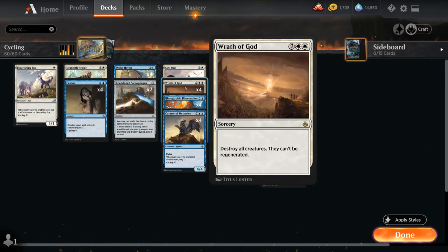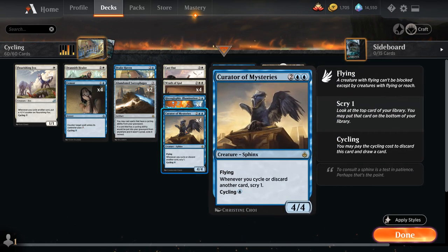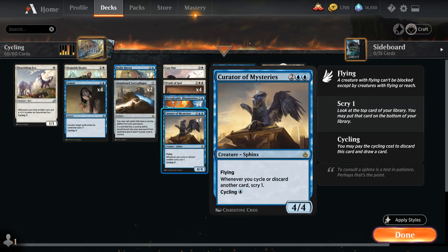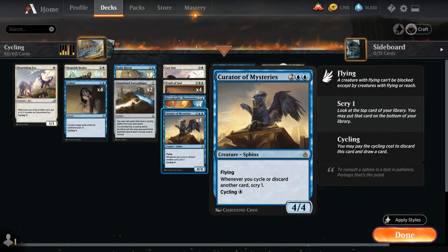We also have the full playset of Wrath of God, because we are kind of a controlling deck despite having Flourishing Fox, so having a way to destroy all creatures for four mana is great. We also have the full playset of Hieroglyphic Illumination — more often than not we're going to cycle it for a single blue mana, but we can also cast it for four mana to draw two cards at instant speed. And then we have the full playset of Curator of Mysteries as another cycling payoff — a four-mana 4/4 Sphinx with flying that says whenever we cycle or discard another card, we get to Scry 1. This essentially turns all our cycling instances into Opts, which is quite the upgrade, and we can also cycle the Curator itself for a single blue mana.